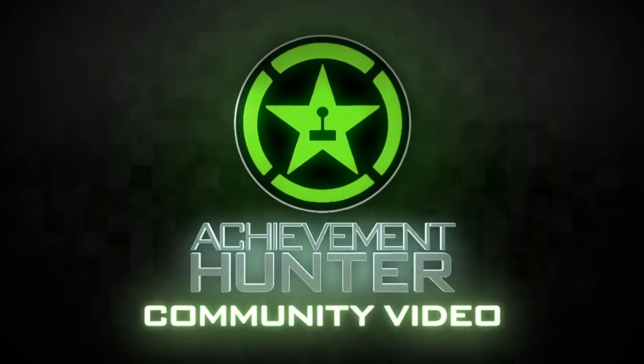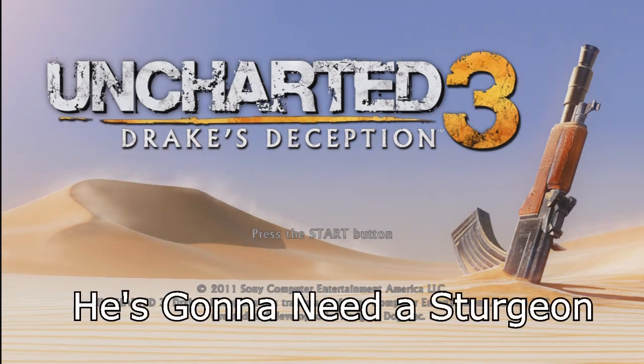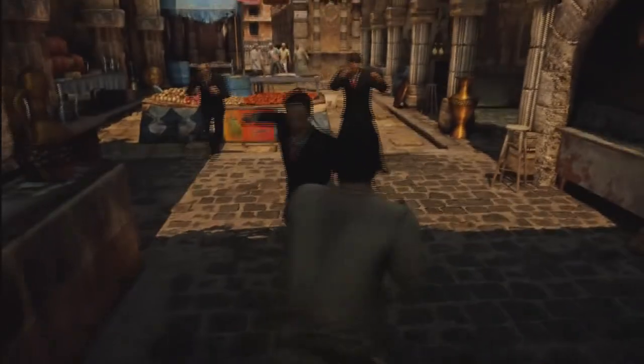Hey guys, how's it going? Oscar here, and I'm here to show you how to get a trophy in Uncharted 3. He's going to need a sturgeon. All you have to do is go to Chapter 10 and hit three guys in the face with the fish. Couldn't get more simpler than that.